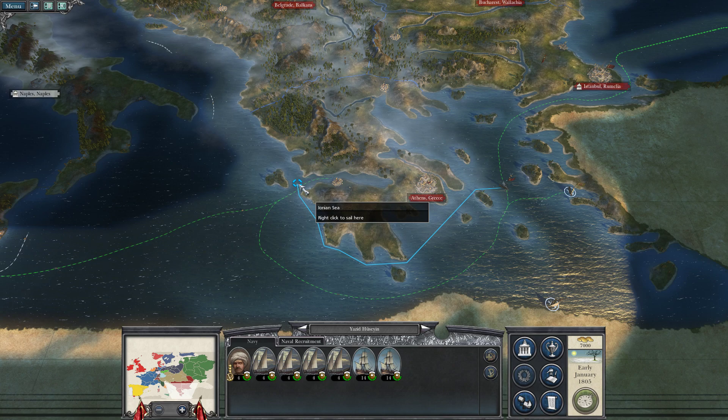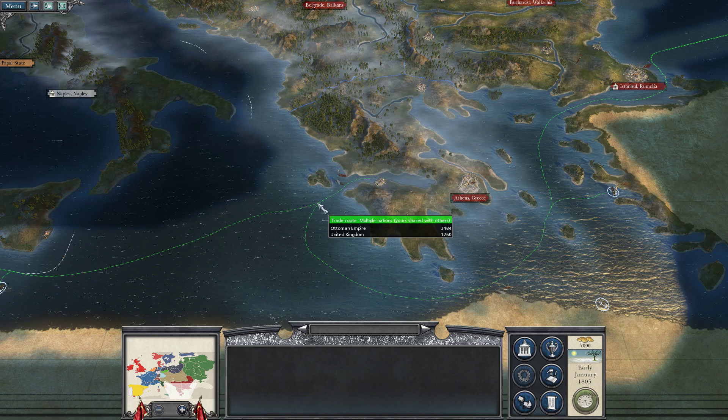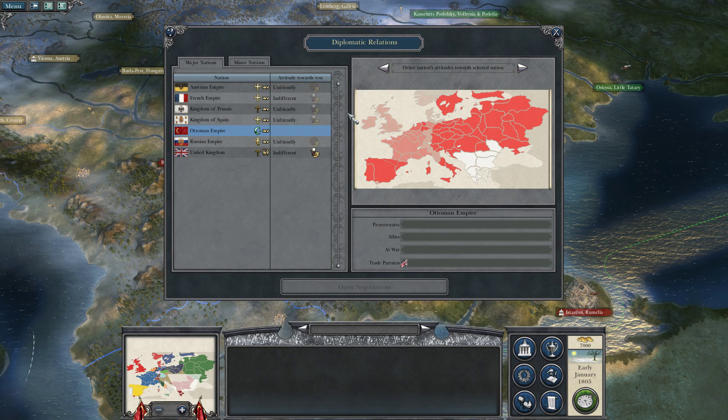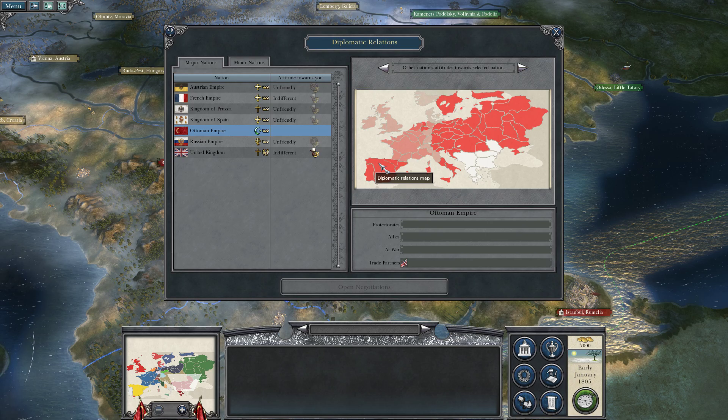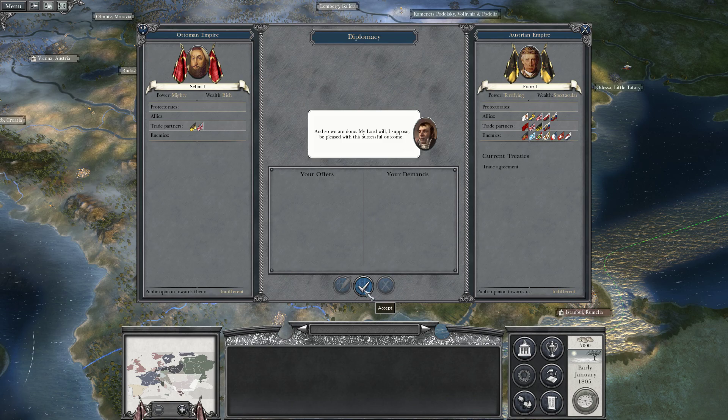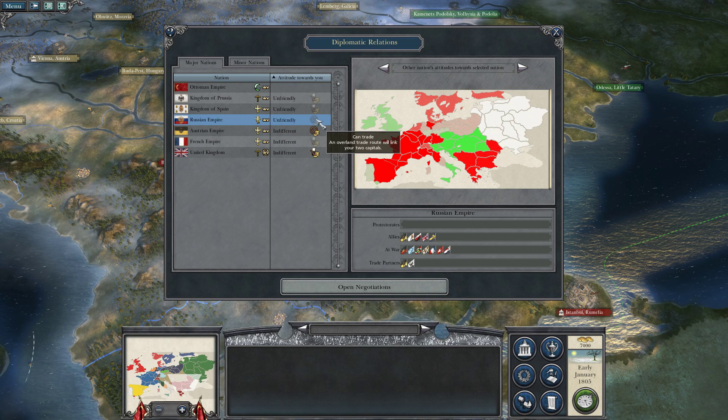We have a port in Patras — a trading port — so I'll have the galleys hang out there and make sure nobody blockades it. We're currently trading only with the UK, which is interesting. Looking at international trade: since the Russians and Austrians will likely declare war on us, I wonder if we can get a trade agreement with them to delay that. Let's try.